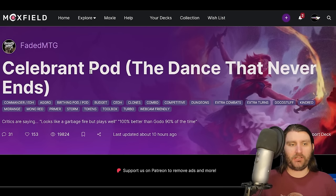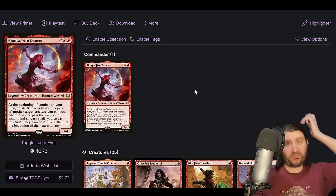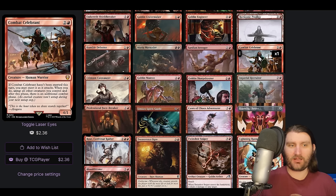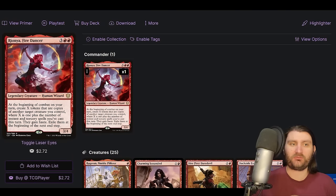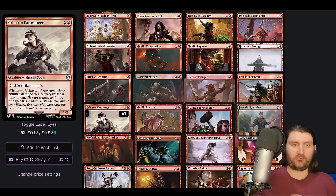Next up we are looking at Celebrant Pod. Critics are saying it looks like a garbage fire but plays well — 100% better than Godot 90% of the time. If you want to do mono-red, it seems like such a strong option — just goes infinite with a lot of things. So Rionya is five mana: beginning of combat on your turn, create X tokens that are copies of another target creature you control where X is one plus the number of instants and sorceries you cast this turn, they gain haste, exile them. The basics: at the very least Rionya makes a copy of one of your creatures with haste going into combat. If you cast a bunch of instants and sorceries you might get a whole bunch of them — you could get like five Docksides, go off. And then making a copy of Combat Celebrant — when it attacks you can untap your other creatures and get an additional combat phase, which has a new beginning of combat, which means Rionya triggers again. One-card combo right there with your commander.